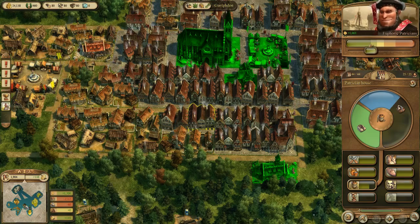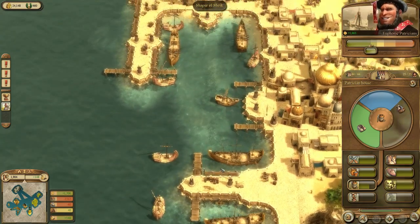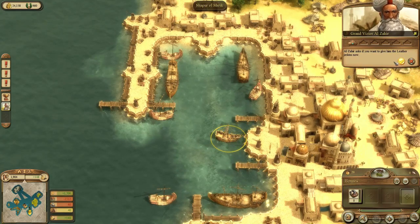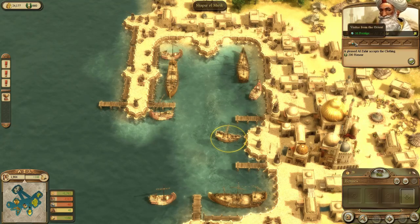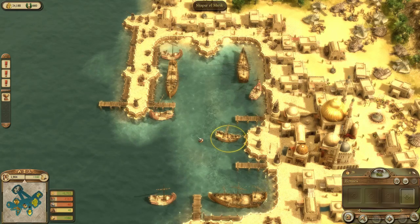I think that was my ship arriving, so let's go check. "Are these Leather Jerkins for the refugees? Yes. May Allah bless you. You have a heart of gold." Okay, so that's that quest done.